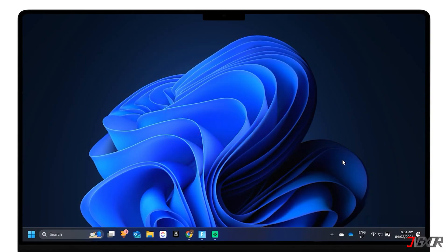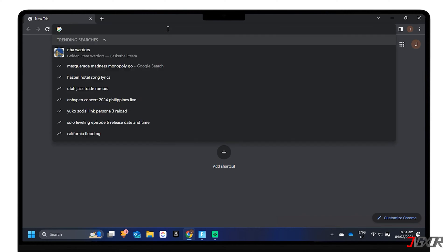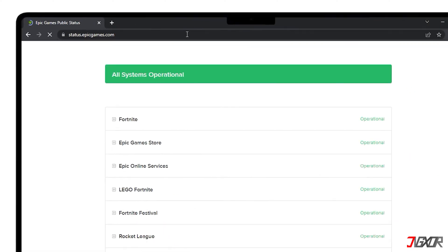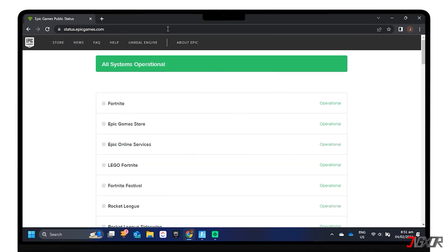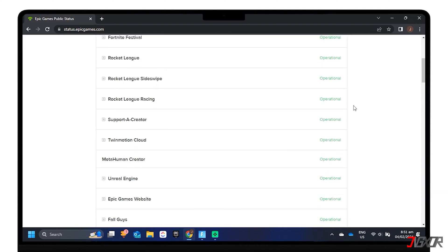Note that voice chat can sometimes stop working because of server-side issues, which you can't fix. Check the Epic Games server status page by clicking the tag above or typing status.epicgames.com on your browser to make sure all systems are operational. If voice chat is affected by an outage or system-wide issue, your issue may be fixed when the outage is resolved.